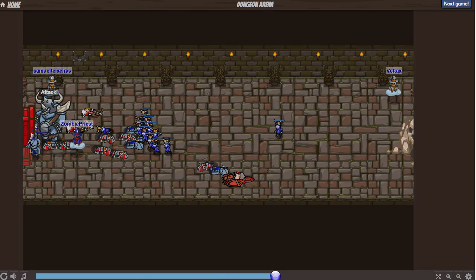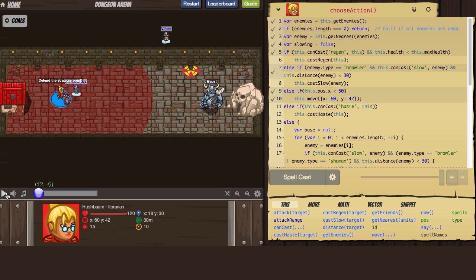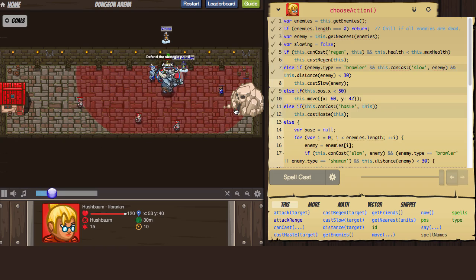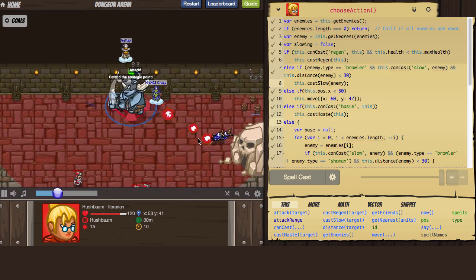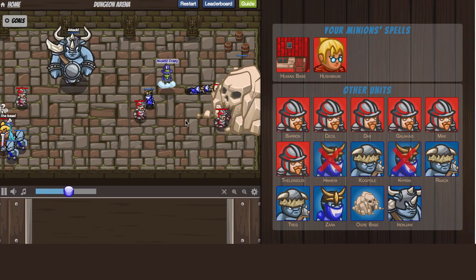Let's get a closer look at what Vtax is doing. I'm going to load up my librarian strategy against Vtax's ogres. Here's the code I wrote for my librarian on the right versus Vtax's ogre code. While his code is written to target archers and librarians, my code takes advantage of that and commands my minions to go straight for the enemy base.